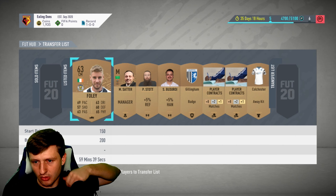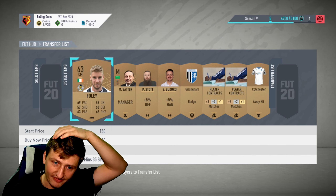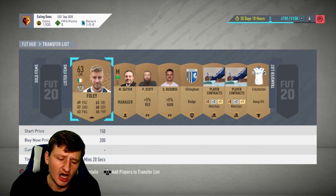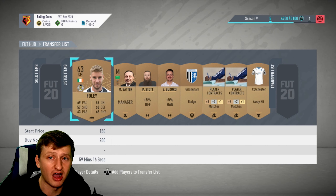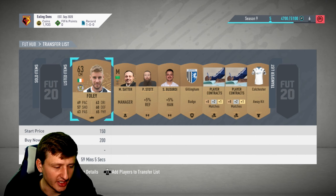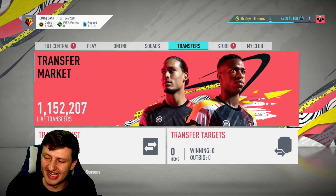The downside to the bronze pack method is that it takes a lot of time. You may be able to get a hundred of these — we've pushed them on the market three or four times. Typically your pack fillers aren't going to sell, so you throw those in the club and push the bronzes. That's one way to make profit in FIFA 21 using the bronze pack method. Once you initiate profit, you can move on to small risk investments around 10,000 to 20,000 coins, based on market fluctuations.